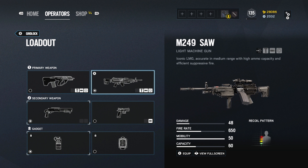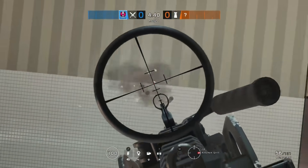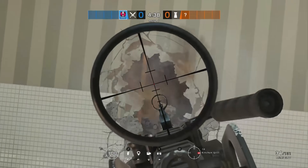The other choice is the M249 SAW LMG. It hits hard at 48 damage with a slower rate of fire of 650, though that's not necessarily a bad thing. This is a magazine-fed LMG instead of belt-fed, which means it holds a bit less ammo at a time but reloads way faster with its 60-round capacity. You'll also notice that interesting scope that sits on top — it's really similar to the one we saw on the sidearm for Nomad and Kaid last season.